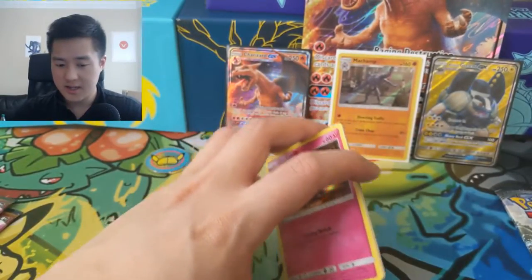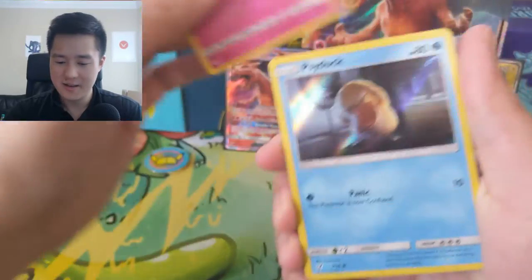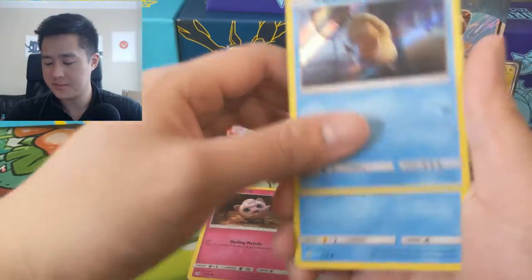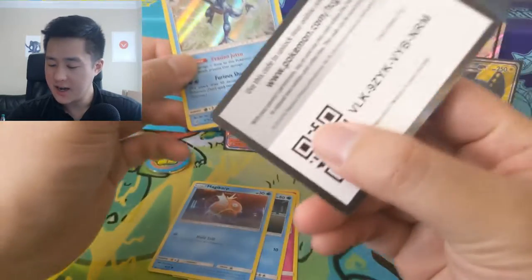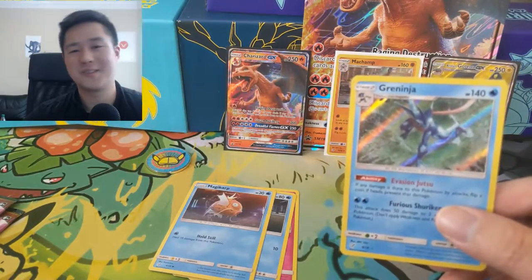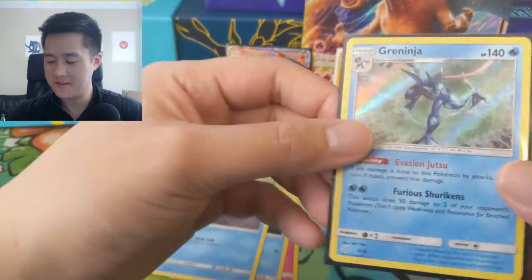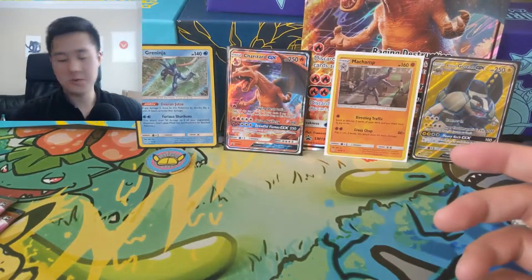This Charizard — I feel like they did a really good job with him. It's almost too realistic but he really does feel like a dragon, like a reptile lizard. Ooh, Greninja! I'm typically not a huge fan of Greninja, but from the trailer the Greninjas look super cool — they're flipping around throwing their shurikens. They actually feel like ninjas. Alright, we're down to two packs left.